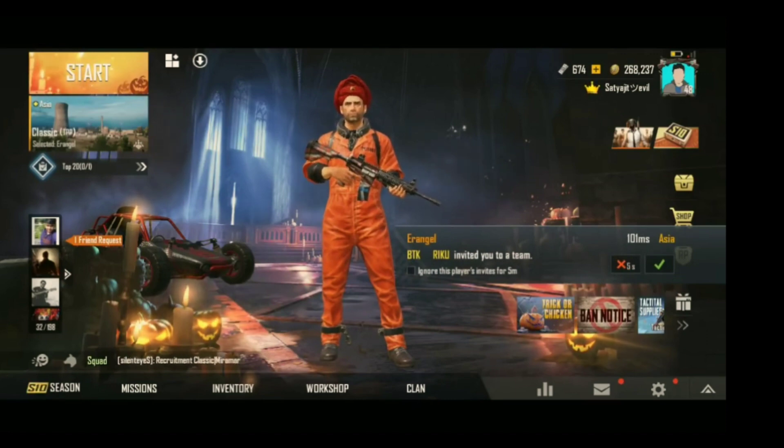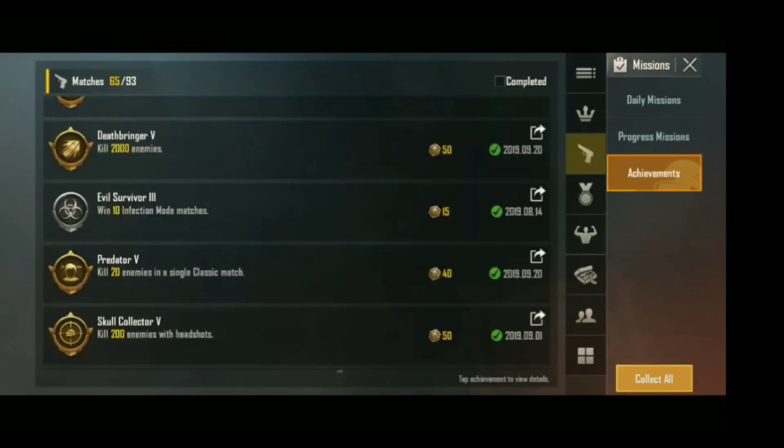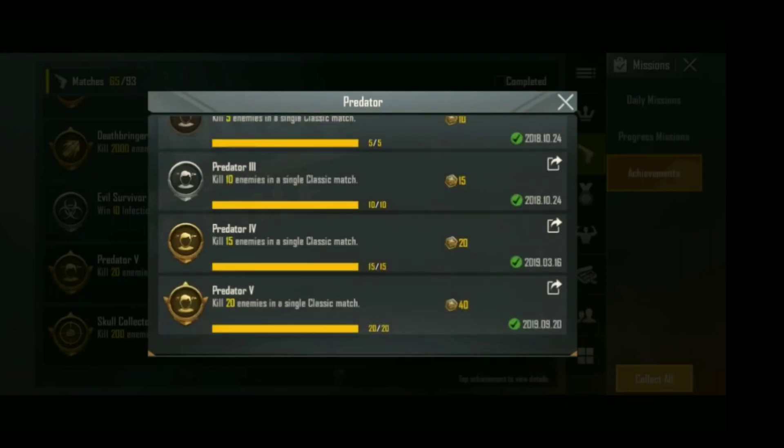When you go to your mission, you will get achievements. After clicking on achievements, after clicking on the button, after clicking on Predator 5 — when you go there, you can see it here.